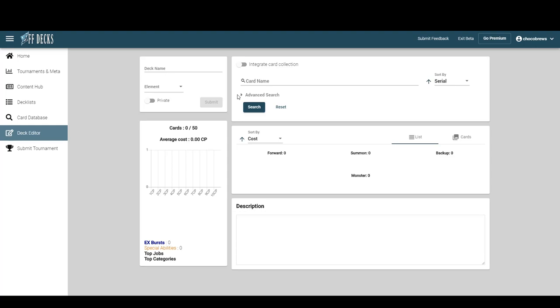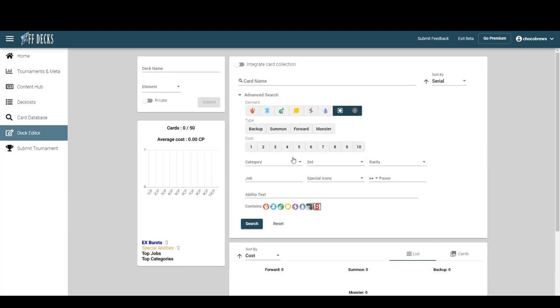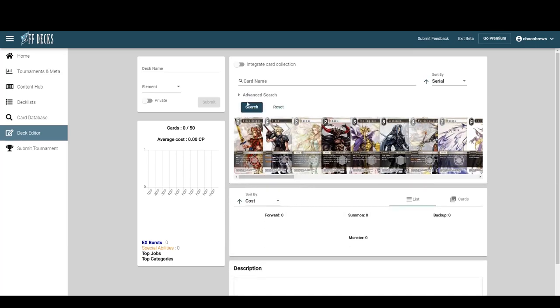That leaves us with wind/lightning, fire/wind, knights — the request was fire/water/lightning — and light/dark. For knights tricolor, if we take too many liberties it'll turn into a deck that already exists. Let's do a quick search to go over light/dark, though I don't think we're going to do it.